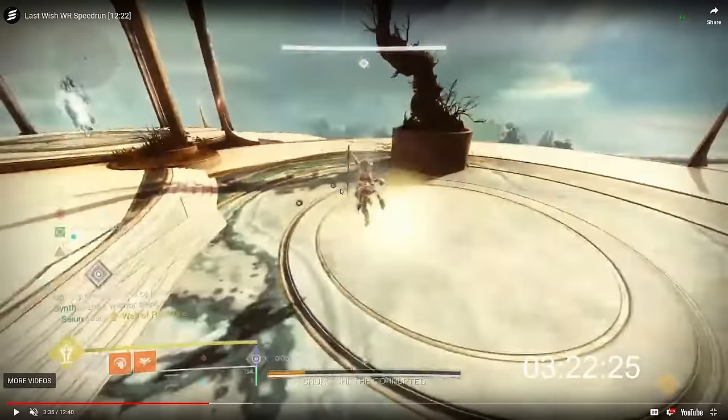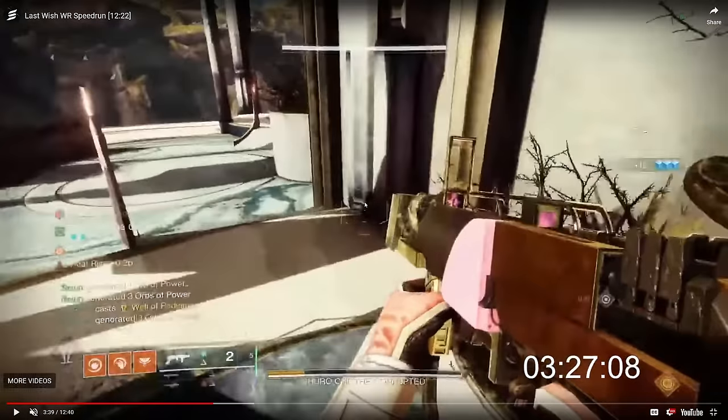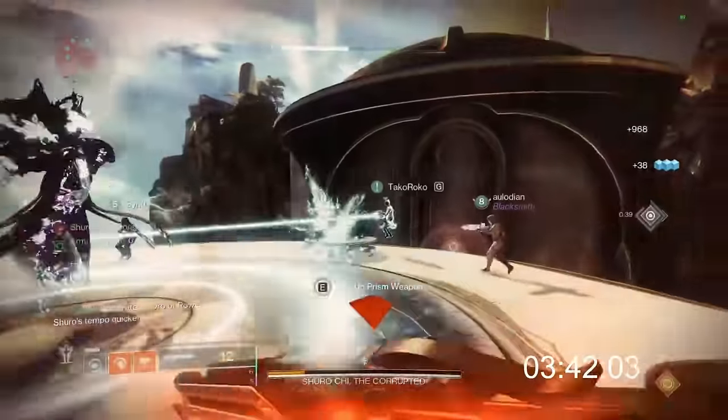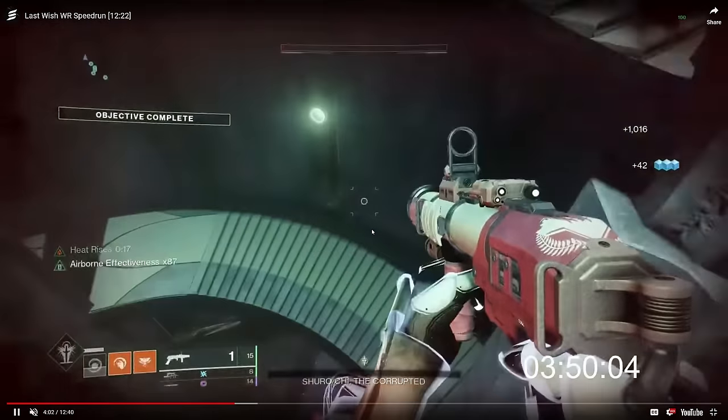On the final floor, you might wonder why Seiyun places her Well of Radiance in the middle of the floor. All the hunters are on Golden Gun throughout the encounter, but they need to be on Stasis with a glacier grenade for the transition section after. The warlocks, who don't need their wells to well-skate in the next section, offer them up to the hunters — through mods like Absolution and Innervation, the hunters get their grenade energy back so they have glacier grenades for the upcoming transition.